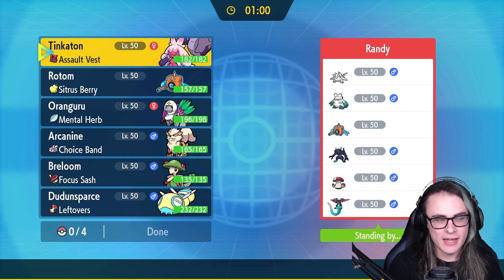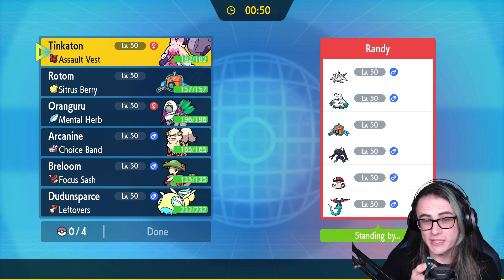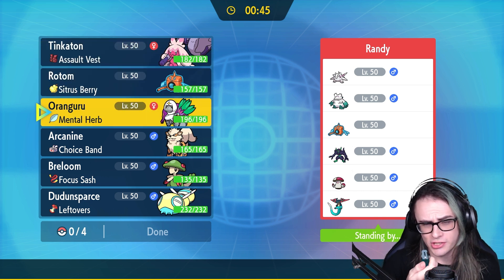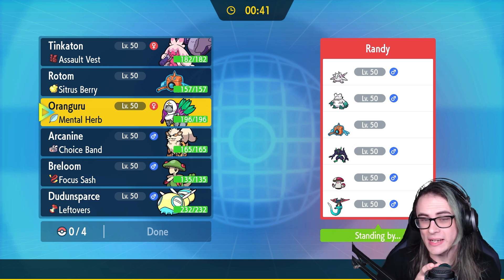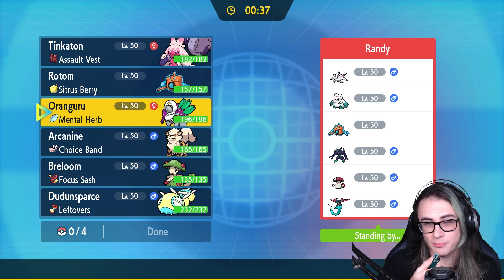Hopefully you guys enjoy the vid, and if you do, leave a like. We're fighting Randy's Titan Hail team. It's worked out pretty well for having a Tinkaton matchup — we have Tinkaton plus Oranguru. Instruct works with this pretty well; you can actually click Gigaton Hammer twice because of it. So Randy only having one Steel check is pretty much perfect for me.